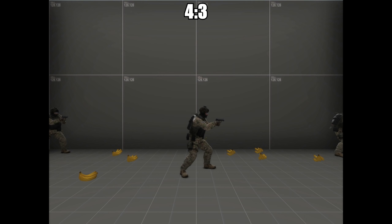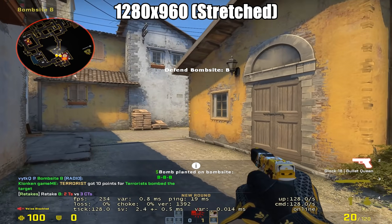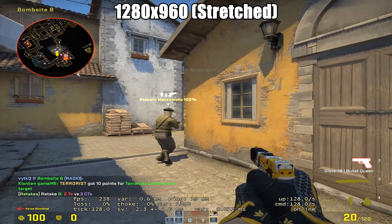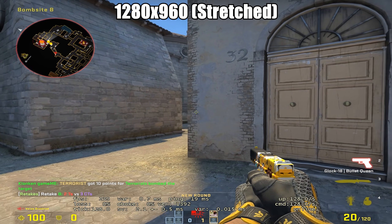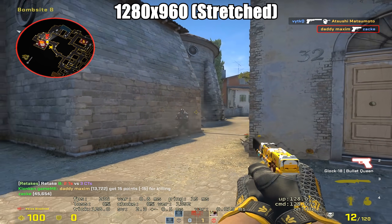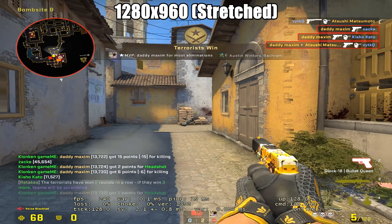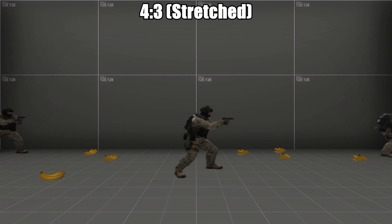The last thing to mention is that they're all playing stretched. This fills your entire monitor with the aspect ratio you've chosen, which in this case is 4:3. This causes the game to look wider and it feels a bit faster left to right. Note that the mouse travel distance is still the same, so don't go changing your sensitivity if you really like it.